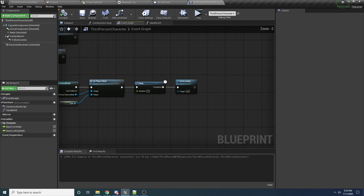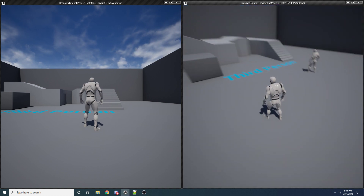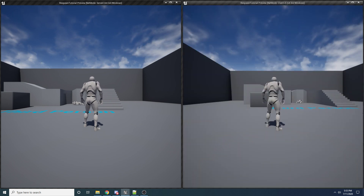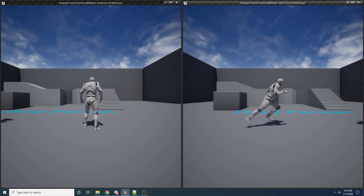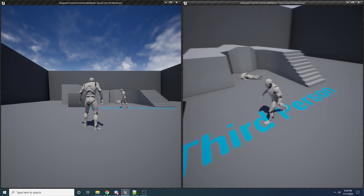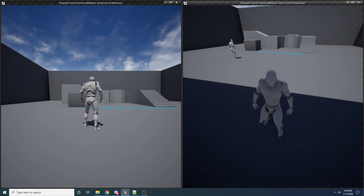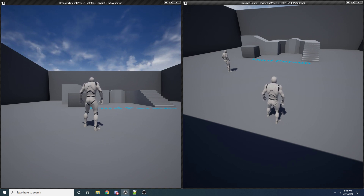Let's run this now. The listen server is on the left, the client on the right. When the client walks into the kill box, the server sees him die and the client also sees him die, then he respawns, and after a few more seconds the corpse is deleted on both. Testing the server player as well — the client can see the server die, the server sees himself die, he respawns, and then the corpse gets deleted. It works, and I assure you this is a much safer approach with no weird out-of-sync bugs.